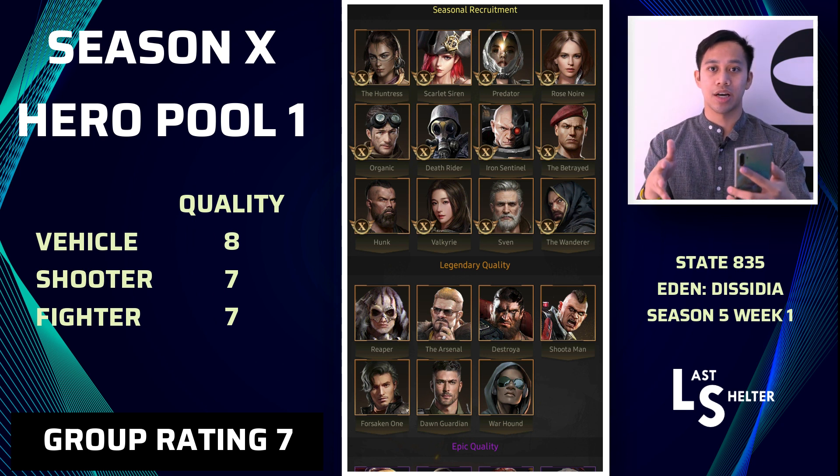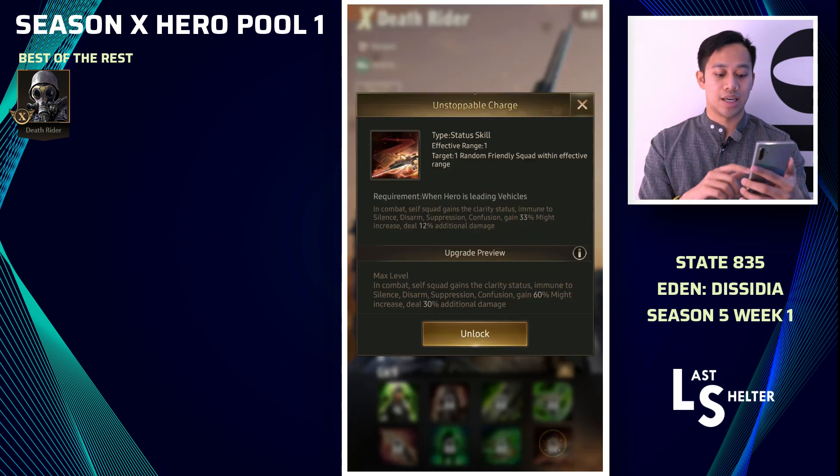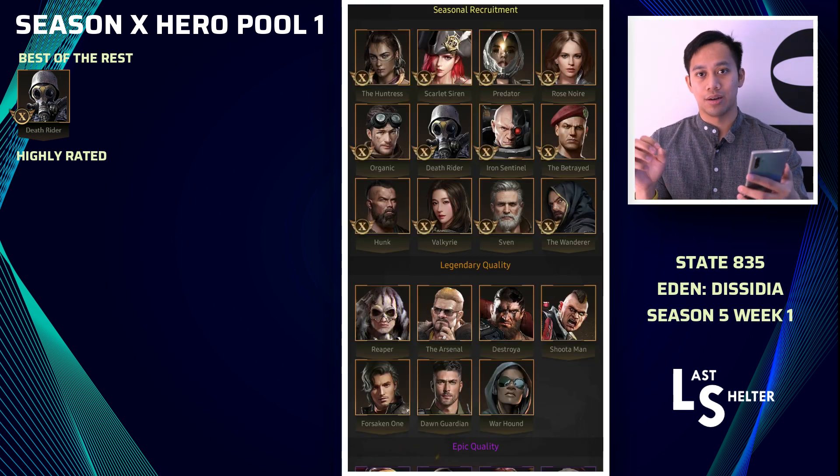Depending on how many tickets you have, you're more likely to pick up a fighter hero, then a shooter, then a vehicle. But if luck is on your side, there's one top tier hero that's just essential in the SX meta. Starting from the top: Death Rider. He is just an essential top meta pick — kind of the evolution of Captain Ivanov pre-SX. He does straight up damage with a very consistent high damage output, self-buffs his team especially on skill 8 with a 60% might increase plus 30% additional damage combined. He also has clarity status similar to Farsia — immune to silence, arm suppression, and confusion. He is the top pick of this pool.